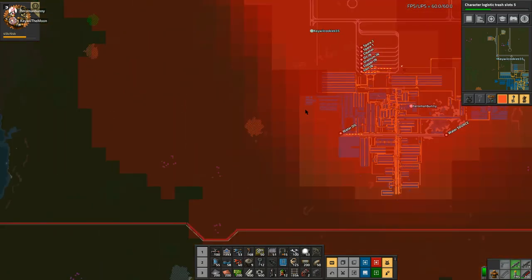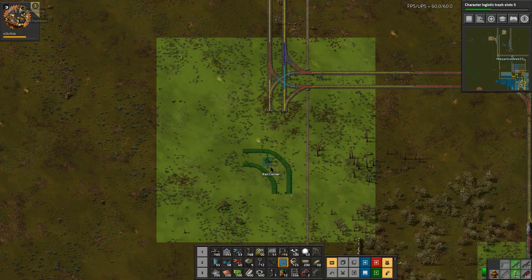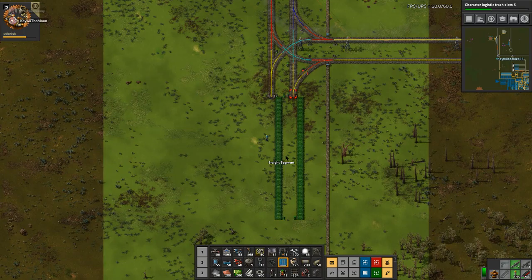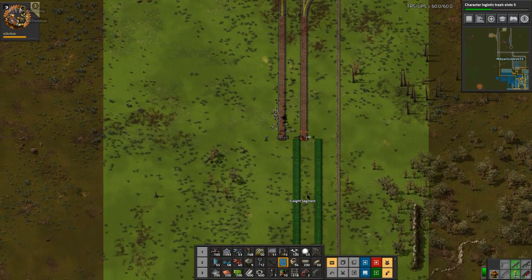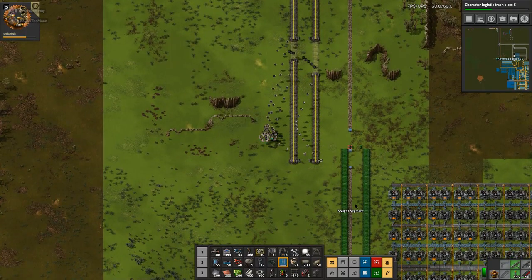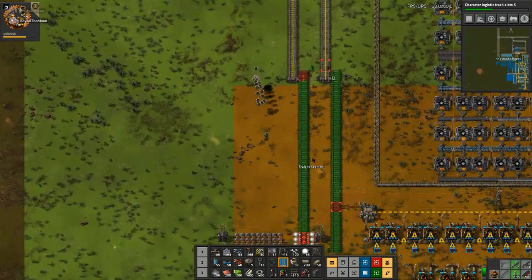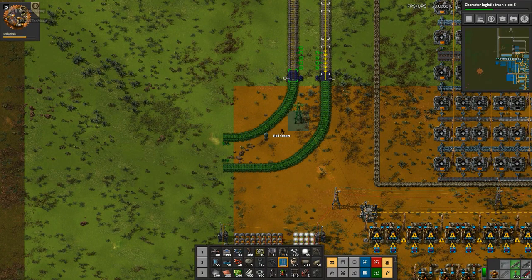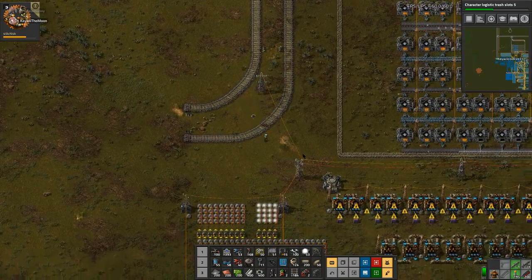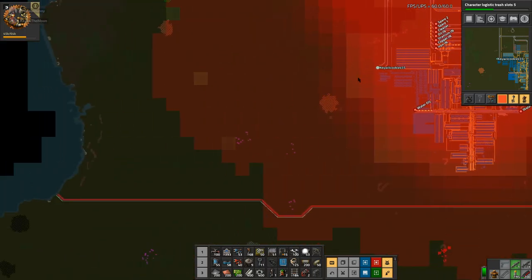All right, so the place I want to go is right here — this is where I want to build our oil. And go past here because we'll need that copper eventually.